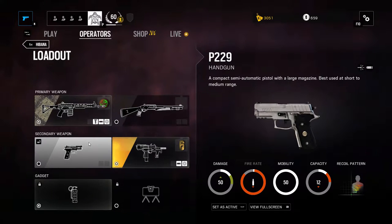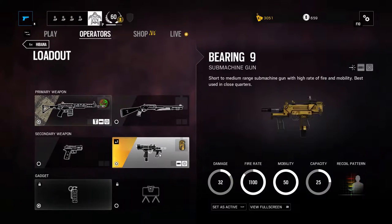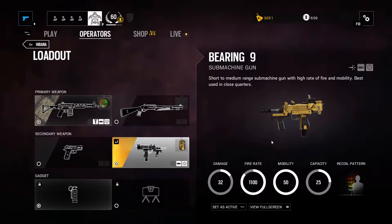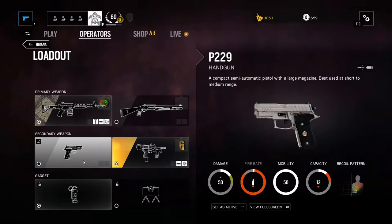For secondary weapons, very much the same as Echo — you have the P229 handgun and the Bearing 9 submachine gun. Personally I pick the Bearing 9; I just like having a submachine gun as a secondary, it's very good for swapping to and putting out a lot of bullets down range. The P229 does more damage but it's a trade-off, and again it's pretty much whatever you want.